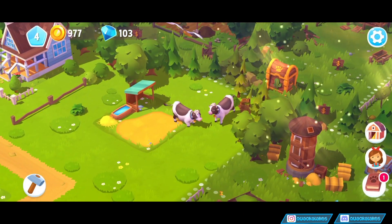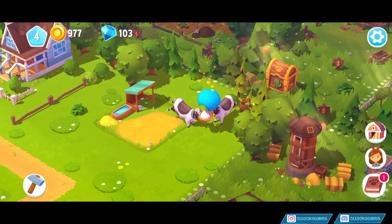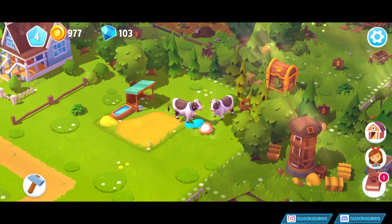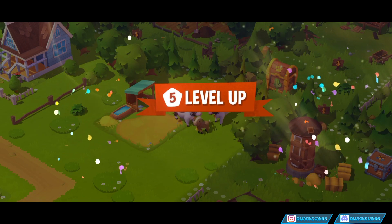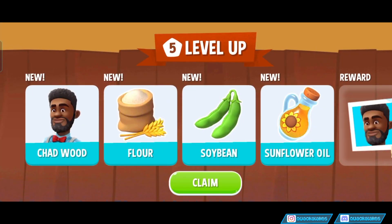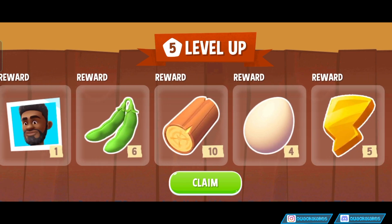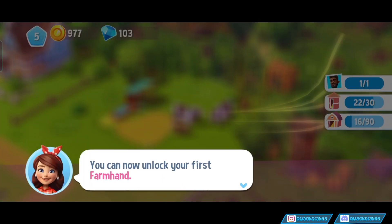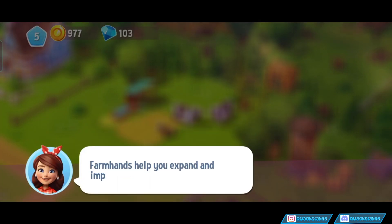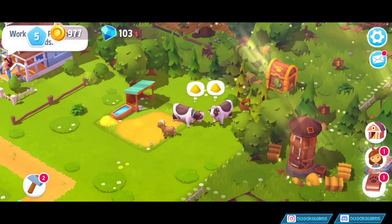It looks like the cows are also gonna have a baby. Look at that. Isn't that just beautiful? Oh, that's a new cow! That cow's brown! How did we breed a brown cow from the white ones? I don't know. It also looks like we've unlocked Chad, which I've been waiting for. You can now unlock your first farmhand. Farmhands help you expand and improve your farm and can do all sorts of tasks.